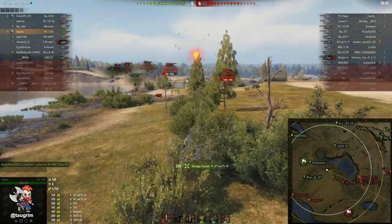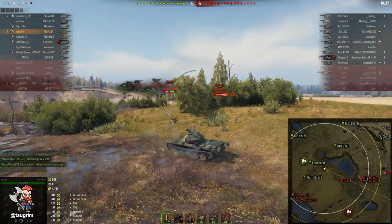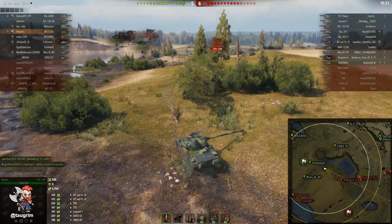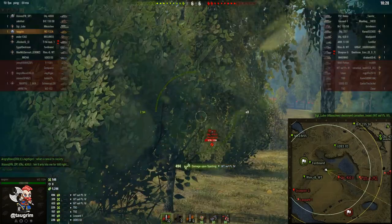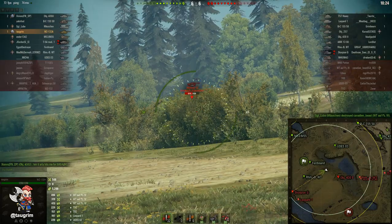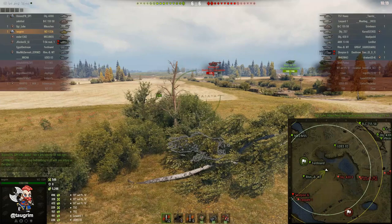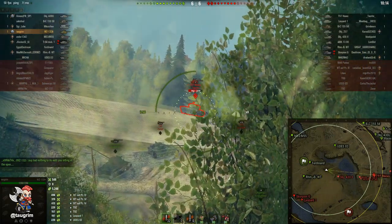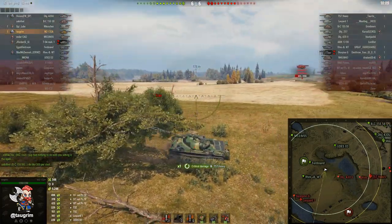I go ahead and risk taking the shot on the Waffenträger because that's a dangerous tank with a big gun. The main problem is their Object 430 is now pushing up, so it's only a matter of time before he gets close enough that my light tank camo won't matter. I'm going to stay here as long as I can and keep providing intelligence to our team. I go ahead and take a shot on the T57 Heavy — his side was a little exposed, and I manage to track him. But the 430 is still pushing up, so it's time for me to bail.